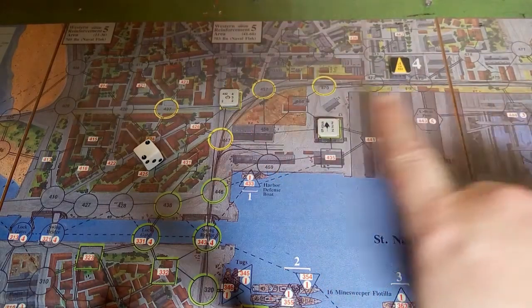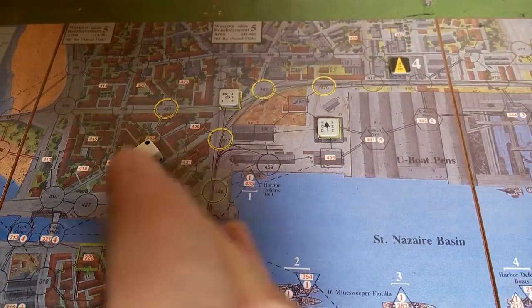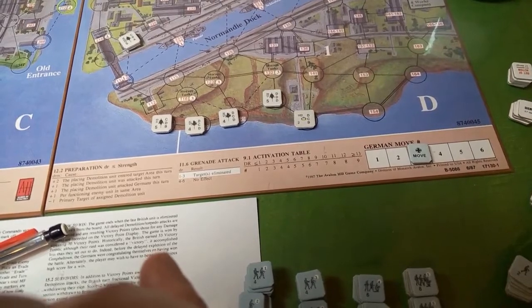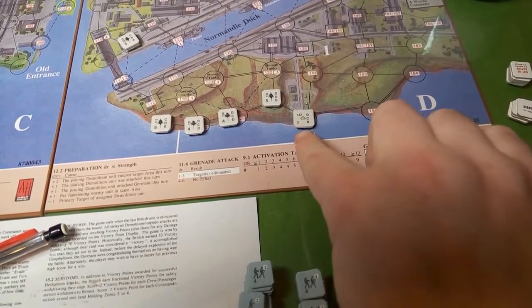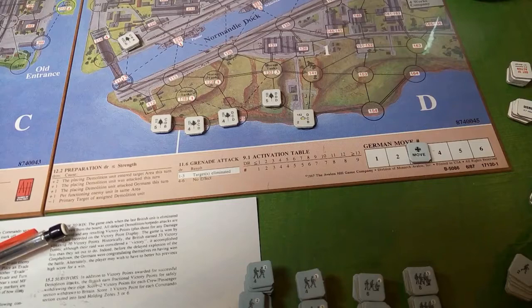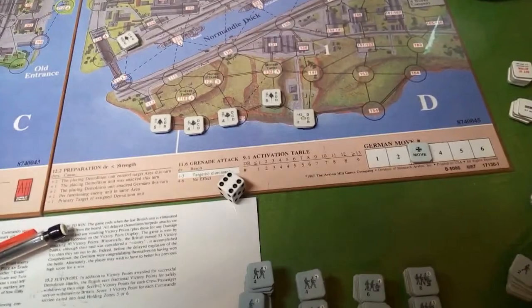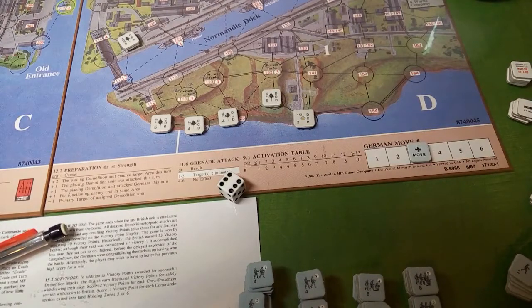The bottom guy is disrupted, but there's another light that rolls a six, so it illuminates area B — right where all our boats are, surprise surprise. Light 142 shines on B. The last light in 342 is also disrupted, so it does nothing. That's the lights done.